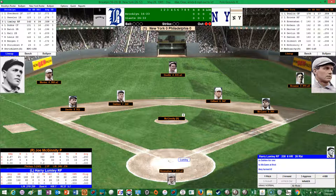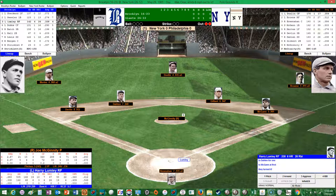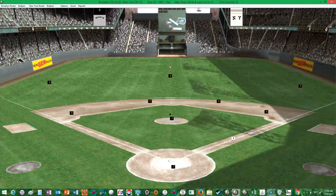Two outs now for Harry Lumley. Lumley is hitting .338, outperforming his .293 season average, with 6 homers and 26 RBIs, 19 runs scored, 6 stolen bases, on-base percentage of .409, with 6 doubles and 3 triples. That's going to be a fly ball to center — no runs, no hits. Donlan makes the catch for out number three. Brooklyn 0, New York coming to bat.